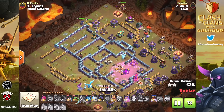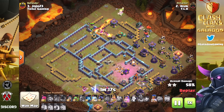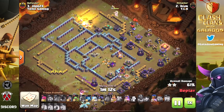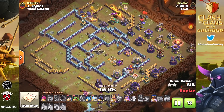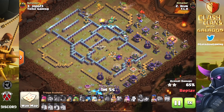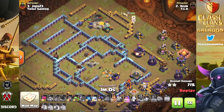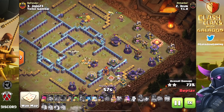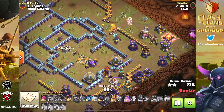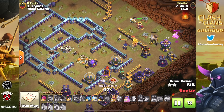I also enjoyed the very beginning of the attack — the combination of balloons and super loons to take out an air defense at the top of the base helped with funneling. The heroes came down later with a small area to focus on. The e-dragon portion was just about done, with a super minion still in the core wiping things out, and the heroes did most of the heavy lifting to pick up the three-star against that Tribe Gaming base.